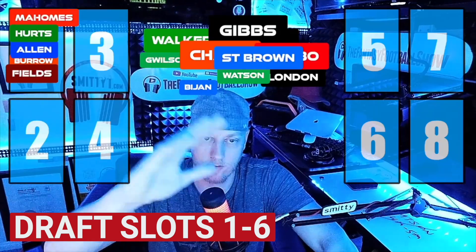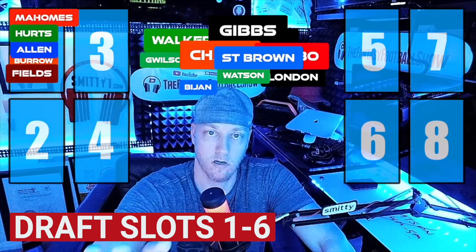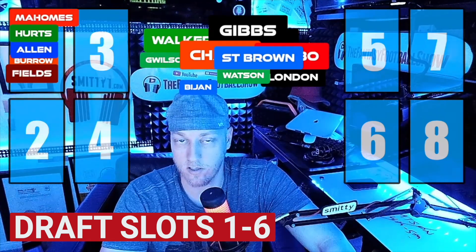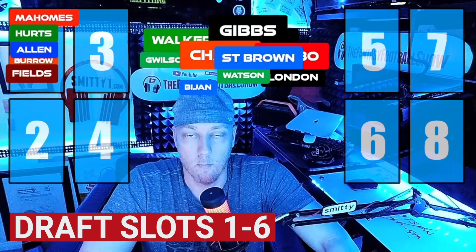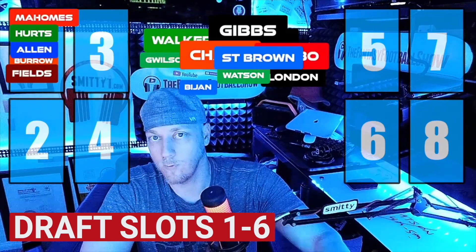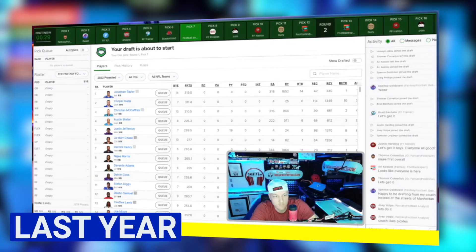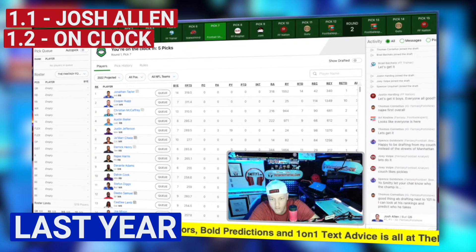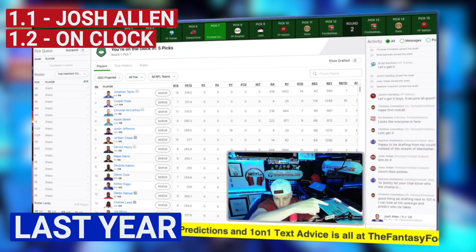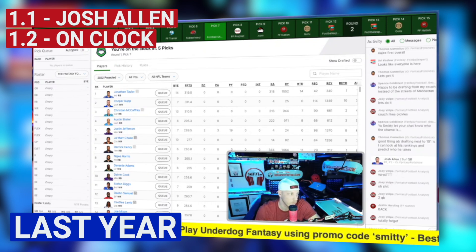I deployed this strategy last year. I said this is how you win a Superflex league, and I deployed it. I took Mahomes — I think it was pick number five or six. Here's a little footage from that draft. It went Josh Allen number one. I was really hoping that these quarterbacks fall, but I don't think they will. Mahomes, Herbert — I'm just hoping Burrow falls, but we'll see.